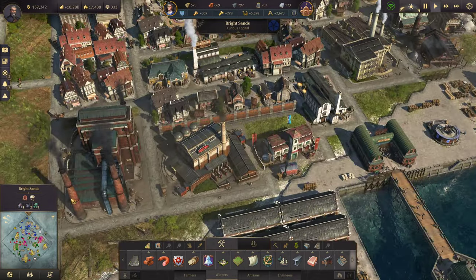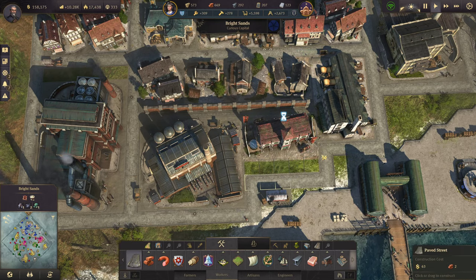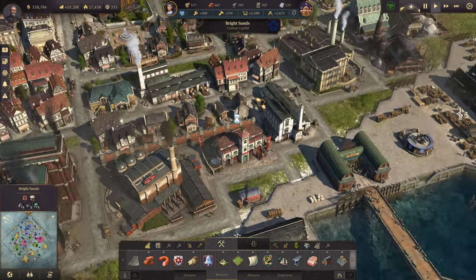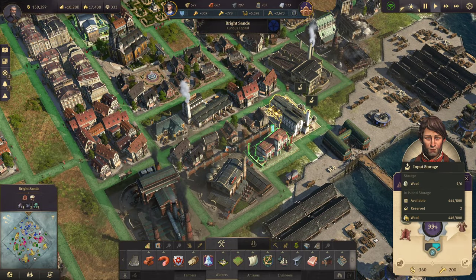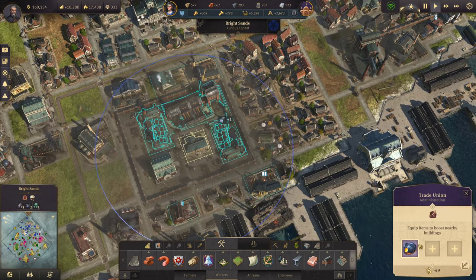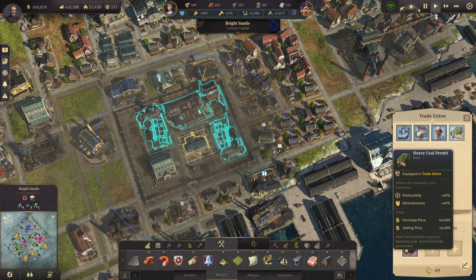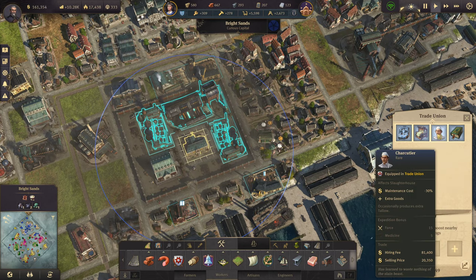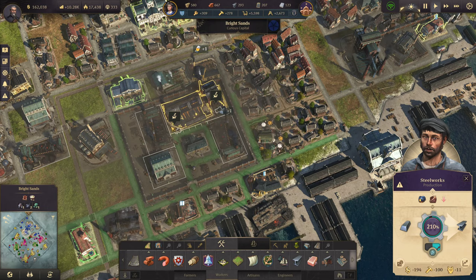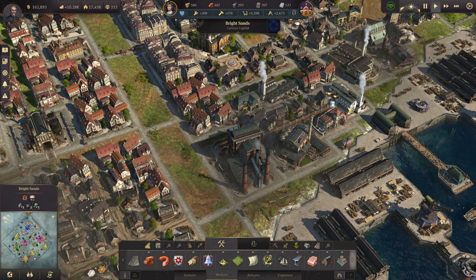We're actually going to put him right there — that way he has connection to both of those. There's booming outside; it is storming quite bad here at the moment. That makes me so happy right now. Over here, we could put that in — it is going to increase the amount of iron and coal that we need, but it does affect furnaces and steelworks, so that would be pretty good over there.